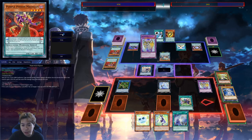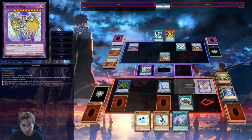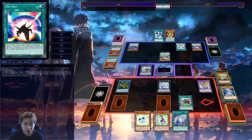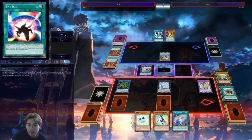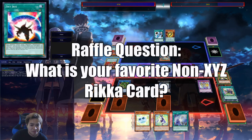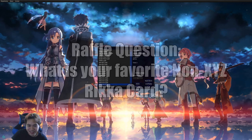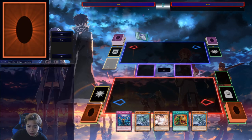Battle damage — Angelica activates, I gain 800 life points, then Jasmine activates letting me get any plant monster from my deck to hand. Angelica special summons, activate Aroma Gardening. I did not activate Petal this turn so I'm free to go — Verte into Rainbow Neos. Rainbow Neos activates its effect, sending Aroma Gardening to the graveyard to send all his spell and trap cards — including his Pendulum cards — back into the deck. Game.